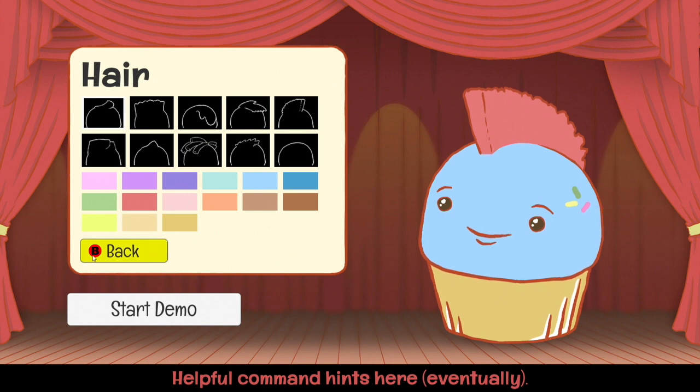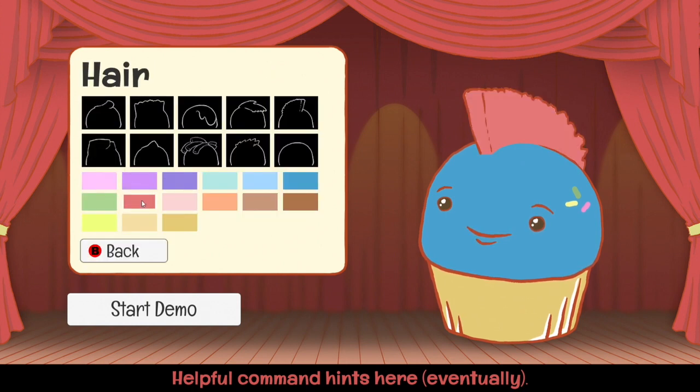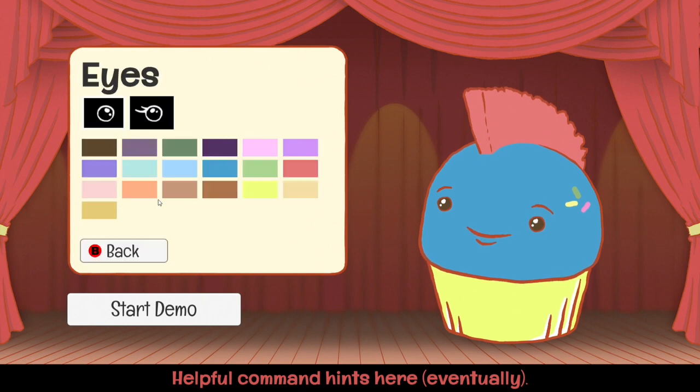So already the B button for back - controller support, I see that already. We're playing this on PC obviously. What colour are we going to be? We're going to go blue, looks pretty cool. I should do the indie credible colours - that's about as pink as we can get. So we're going to go with that wrapper. We're going to go little flicky eyes, because why not? A little bit evil on the eyes maybe. Good dark purple - I think our little cupcake looks the absolute boss.